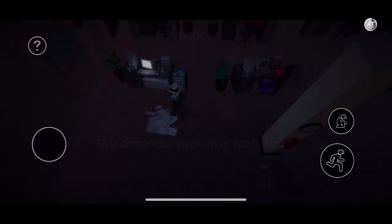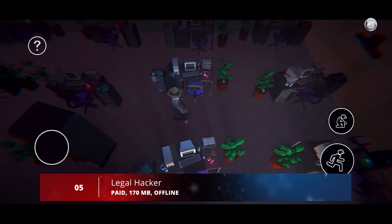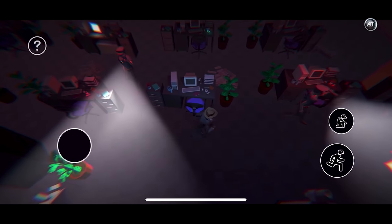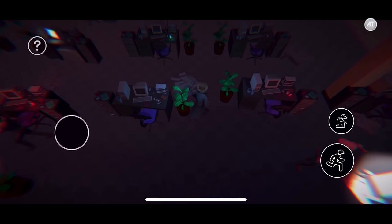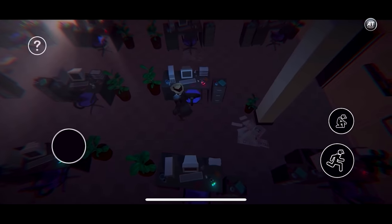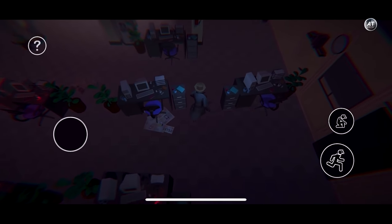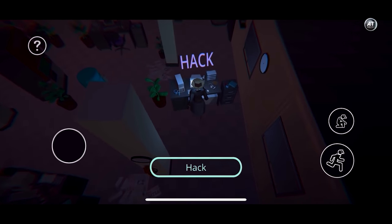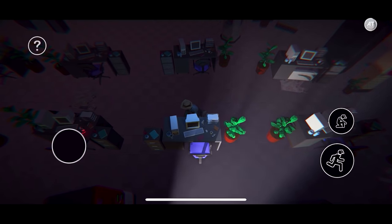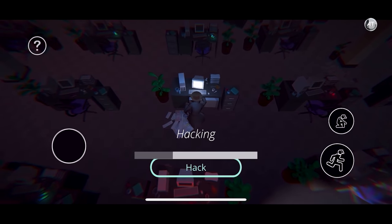Moving on to number 5, we have Legal Hacker. Legal Hacker is a puzzle game developed by Matej Vanko. The world is full of fake news, hoaxes, disinformation, and other nonsense. In this game, you'll become a professional legal hacker and silently remove all disinformation data from local newspaper companies. Remove as much data as possible and don't get caught by guards. The game was made during a 3-day game jam and is available for both iOS and Android.